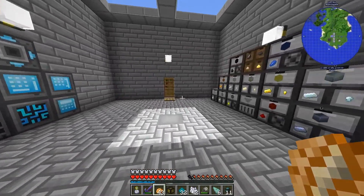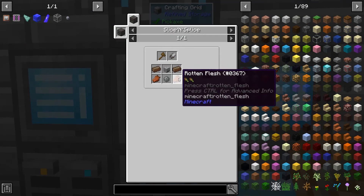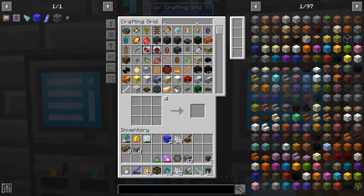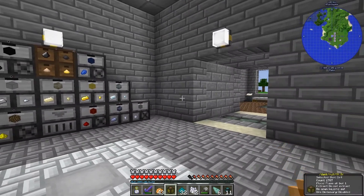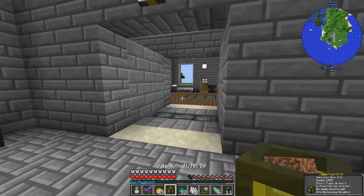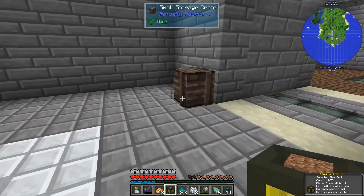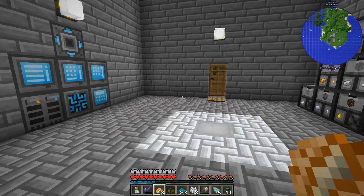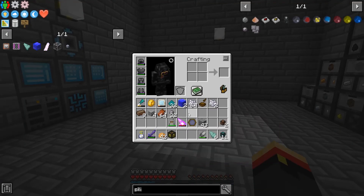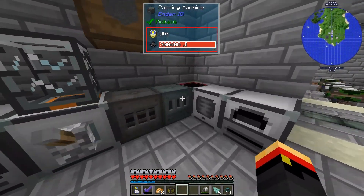Now let's work on those skeletal contractors. To make those we need the solarium, rotten flesh, and silicon. We could probably use more silicon too - almost out of sand as well. Right, the series is about infinite resources, I just don't know if I'll ever get there. Alright, that'll get us more silicon.